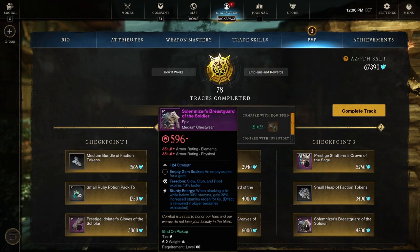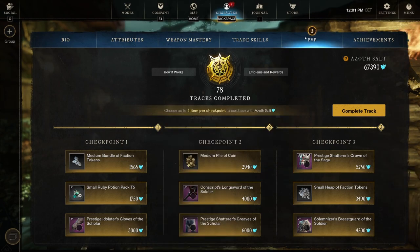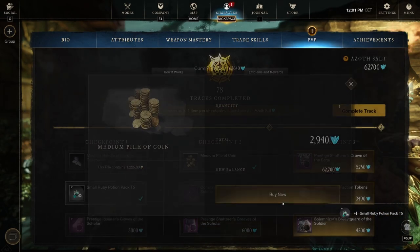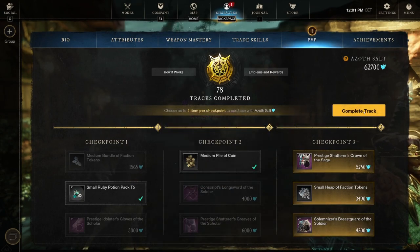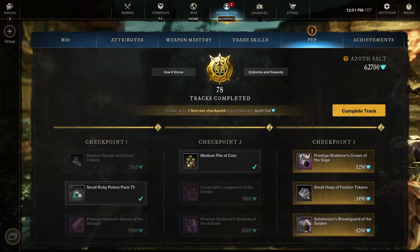Small heap of faction tokens 7,500, and the Solemnizer's Breastplate of the Soldier — Freedom with Sturdy Energy, medium chestwear. Freedom is pretty good, and Sturdy Energy is more of a tank ability so you'd rather go for the heavy chest version instead. But that's 79 — let's get the ruby potion pack, the medium coins, and complete track 79.